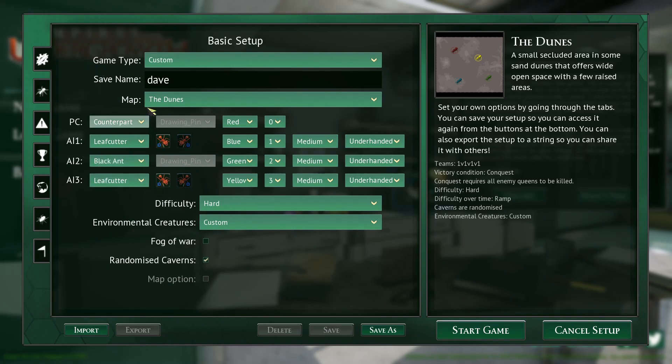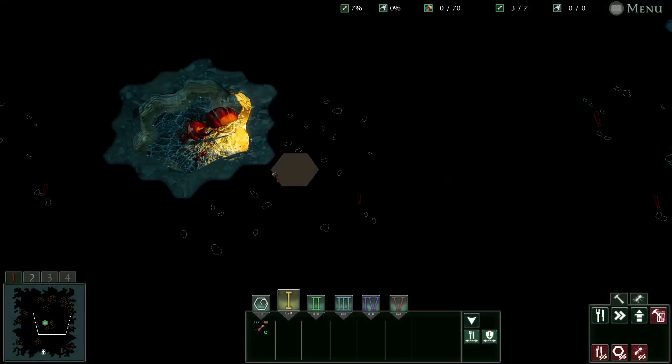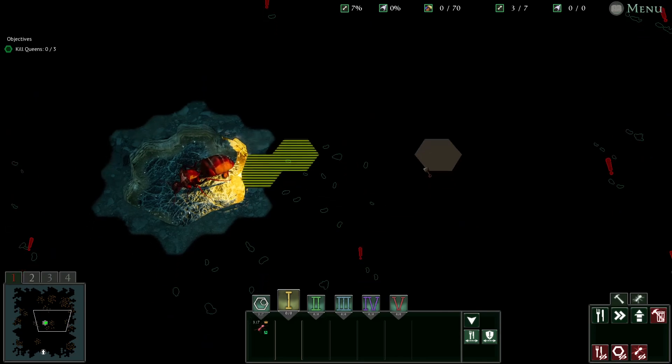We'll randomize caverns, stick a few ubers on, crank up the resources a bit, crank up the danger. I will try and make a base look nice as well - I had a comment from Mark the Spider that you've got to try and make a base that doesn't look ugly. I will try, but no guarantees - my bases usually look pretty ugly. Let's get to it.